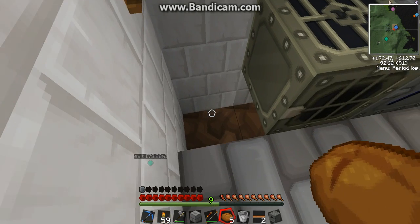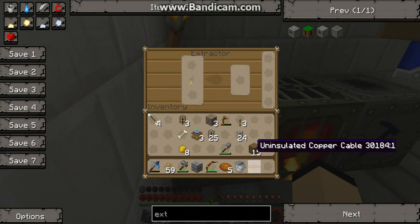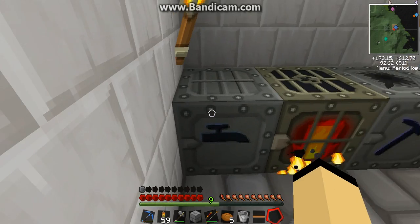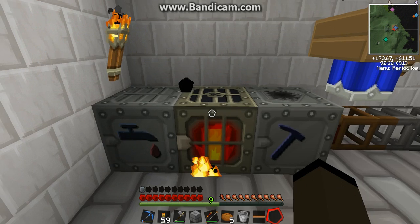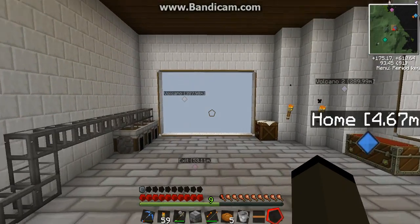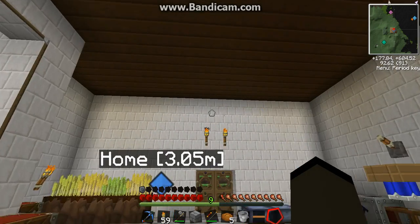Now this is going to be dangerous because it's not insulated, but I will insulate it soon. This is a very inefficient way to power because you need lots and lots of coal. So next time I'm going to make a solar power farm.